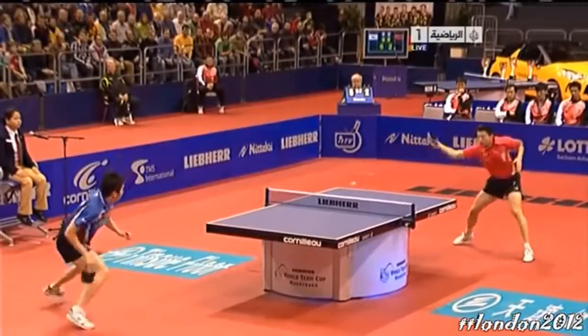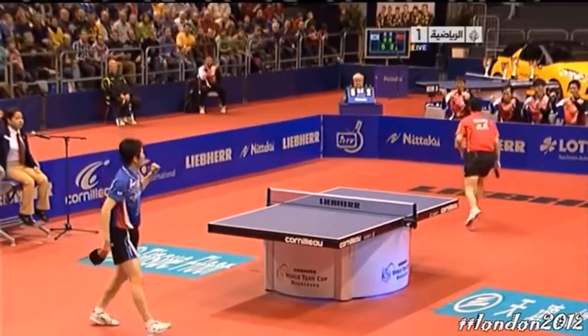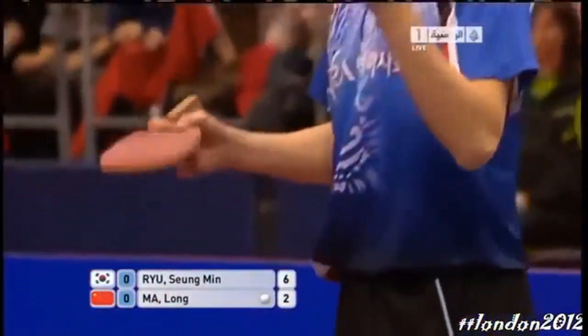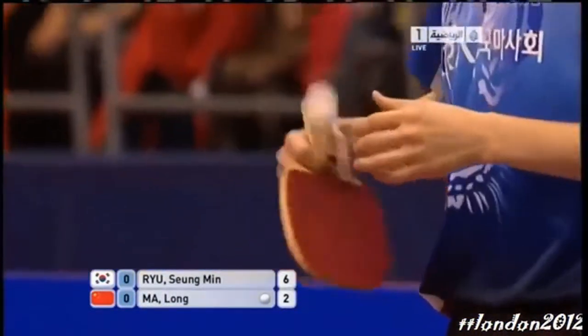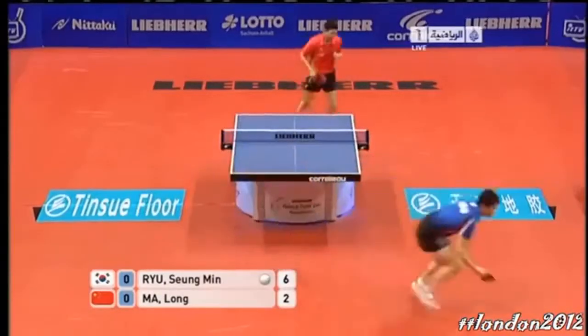As we'll see here in the replay — get round. Fantastic athleticism. Takes the ball at the top of the bounce to play the winner. I think we'll see Ma Long go out wide to Ru Sung-min's forehand to stop him running round. He's at his best playing forehands from the backhand side. Tactically, I'm sure Ma Long's going to go out wide to the forehand.